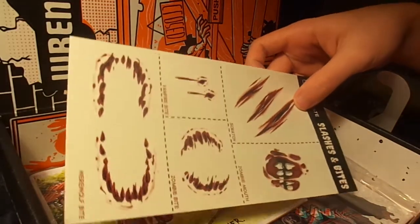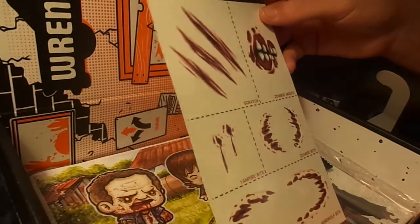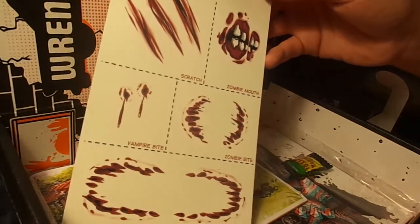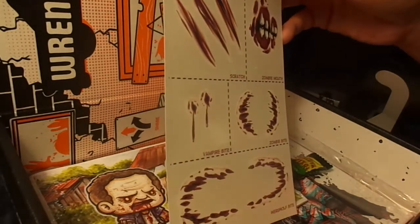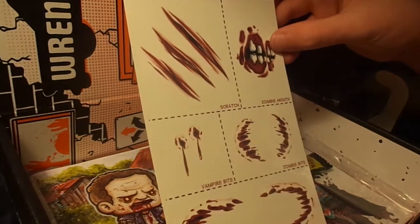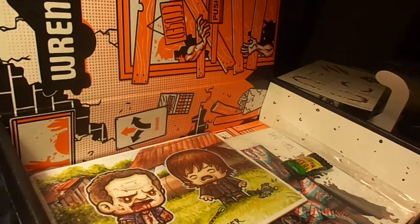The next thing is Slashes and Bites temporary tattoos. So I can put these on my face, neck, wrist, or arm to make it look like I got bit or slashed — or like I have a zombie mouth. It's pretty cool because Halloween is in about 10 days.